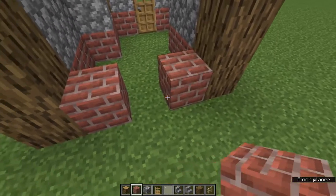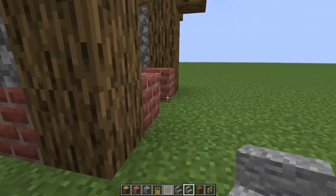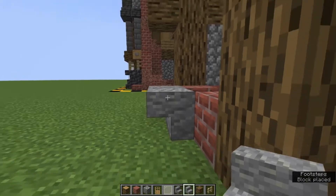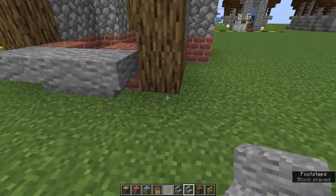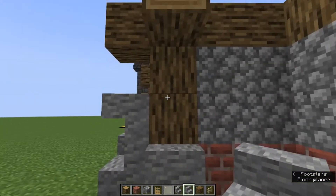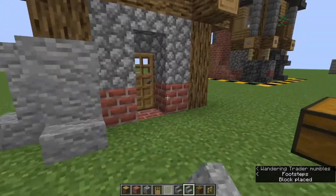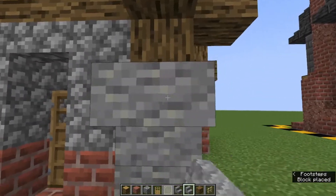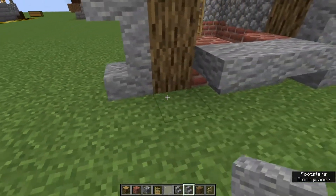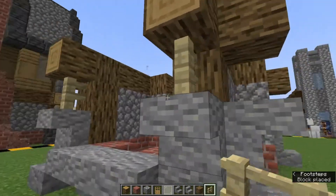Then grab our brick, one here and one here. Grab our andesite stairs — place one upside down against that, wrap that around there, and wrap that around there. We can then place them right side up, upside down underneath these pillars, right side up, upside down, all the way around. We can grab our birch fence and put them just under that to support the build.